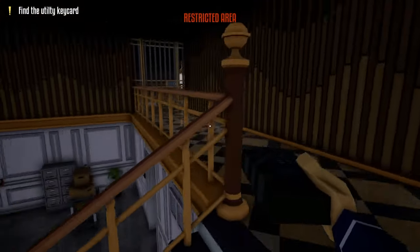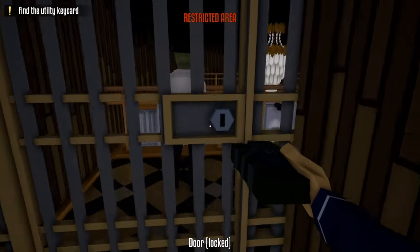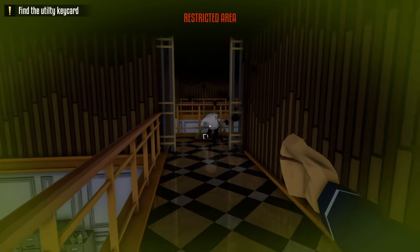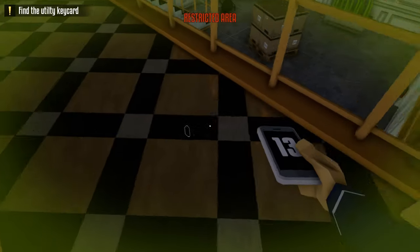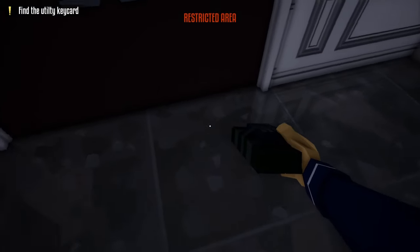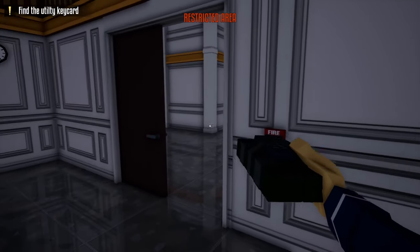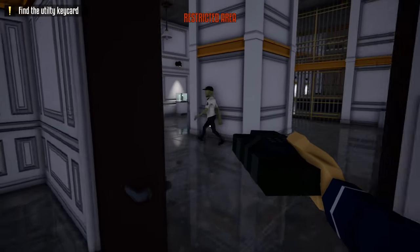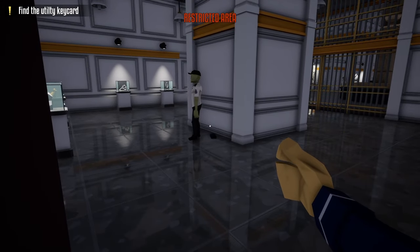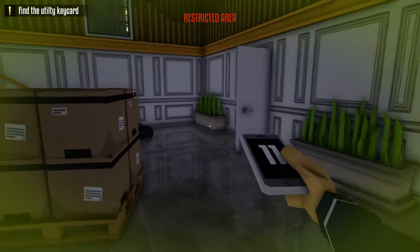Our next step is to take one C4, head upstairs, and wait for a guard to appear on the other side of these barred doors. Once the guard appears, place it on the barred door like so, wait for it to explode. It should knock out the guard, grab the guard's phone, jump over the railing, and do the check-in in the security room. Our next step is to grab another C4, open up this door, and make note of where the guard is. If the guard is in this position, wait until he gets behind this pillar, place the C4 right behind him, and wait for it to explode. Take his phone and do the check-in on the wall over here.